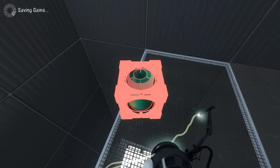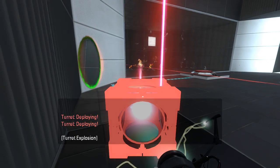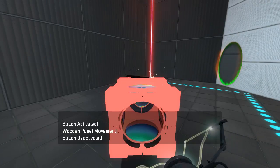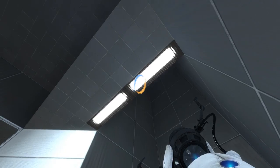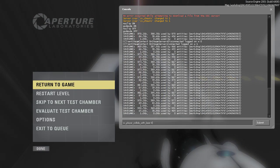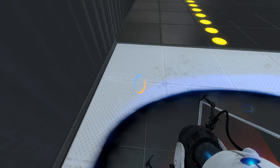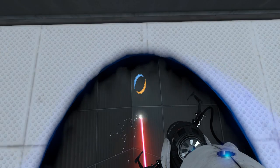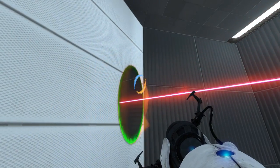Let us hop down here. Excellent. What does this do? A conditional laser, huh? Well then. How do I get out of here? What was I standing on just then? If I crouch, it pups me up here. If I uncrouch, it lets me fall back down. What am I standing on? Somebody explain this. Must be some weird invisible collision or something.